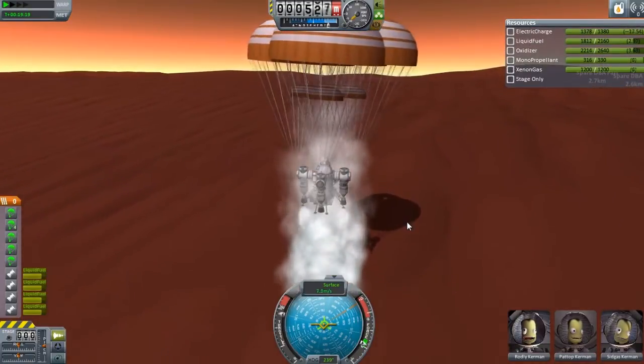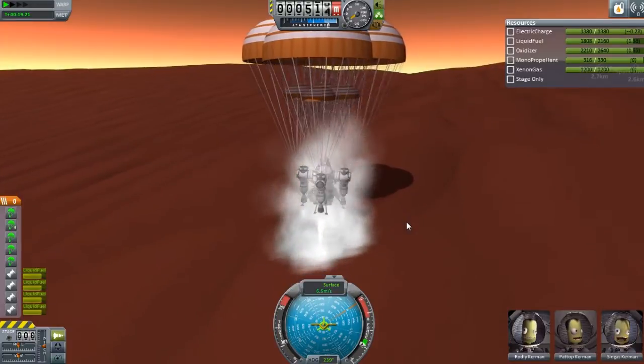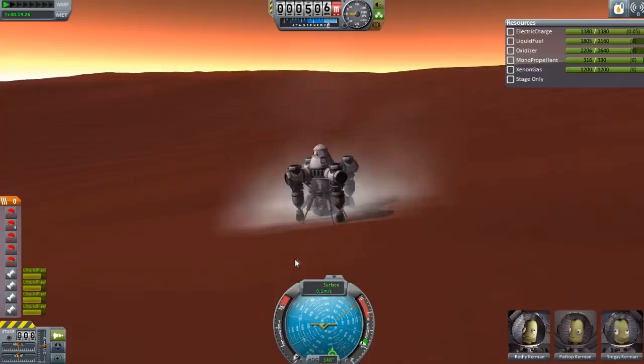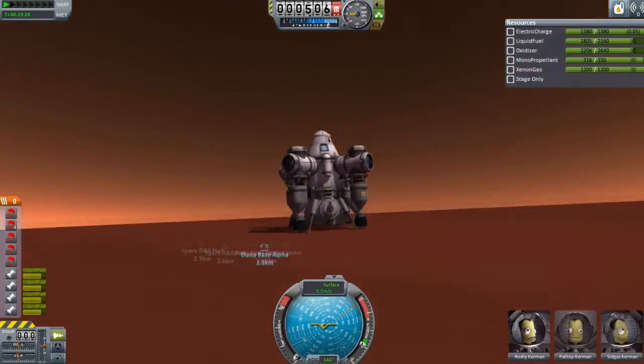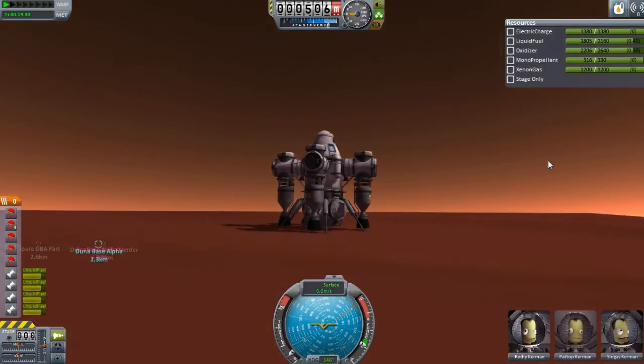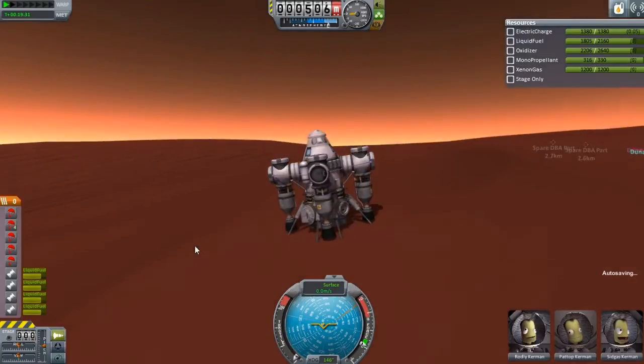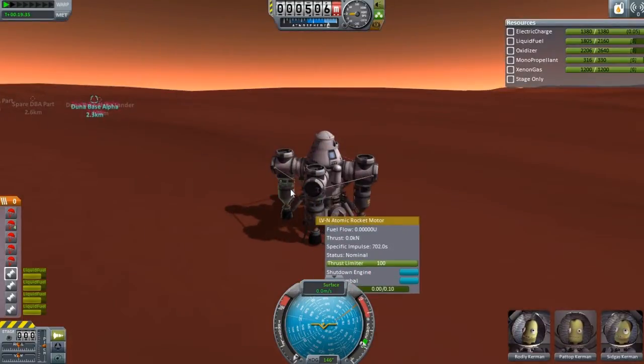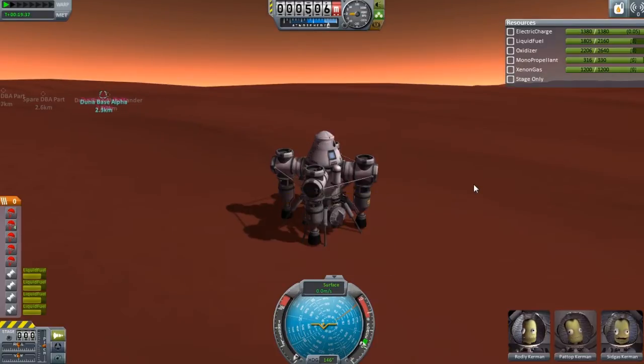We'll slow it down to — yeah, ten, eight, something like that. There we go. Perfect. Did we damage anything? That is the real question. Are all the engines intact? Seems like it — just click them all to make sure. If you can click them, they work. So we're within 2.3.